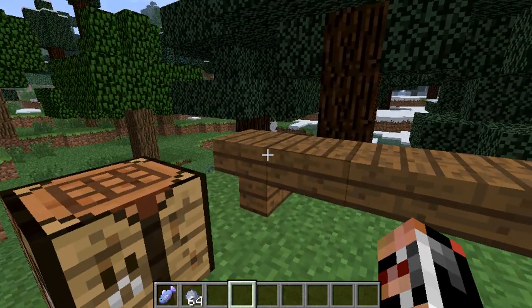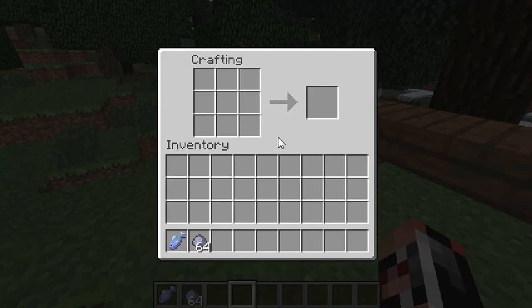To get started you're going to need to craft yourself a plate. To do this you get clay from the bottom of the sea or a river, and you just put it in a line like so and then you will get a clay plate.